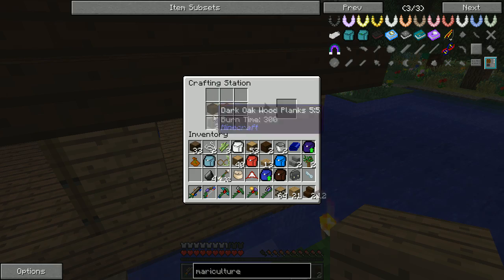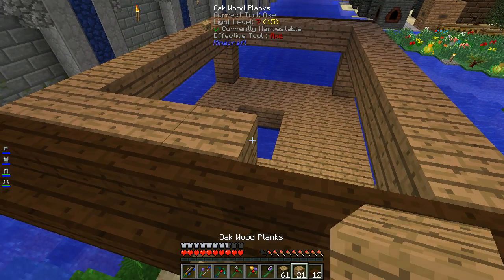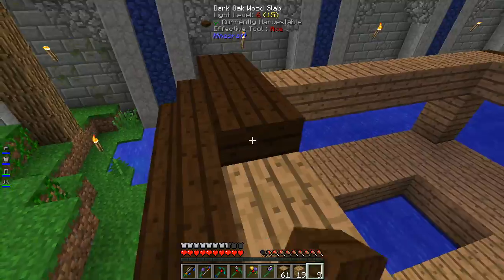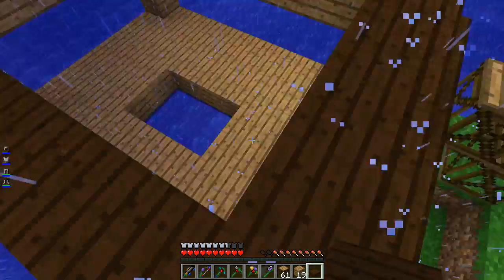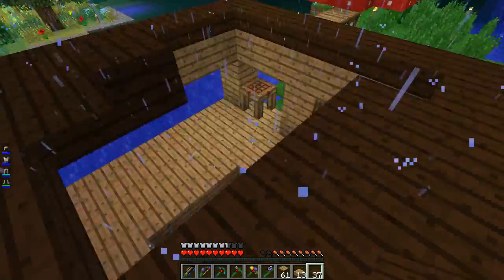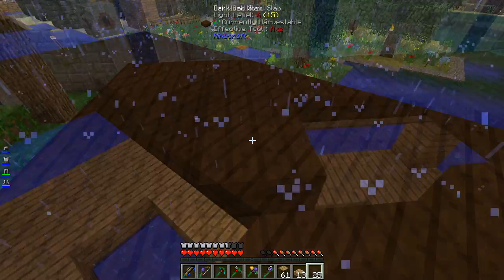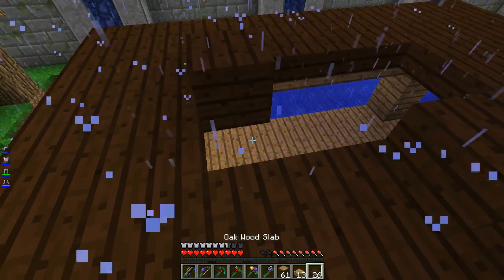On top I'm thinking just slabs. I should finish this side off. I'm going to do the slabs with a three by three hole there so they could get a little rain inside — actually I'll stick to the two by two we have below. We don't want to get the guests too wet.